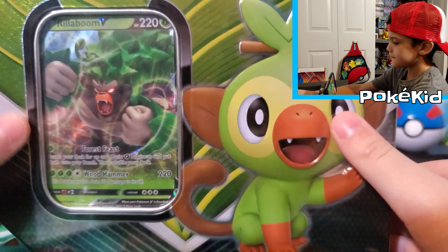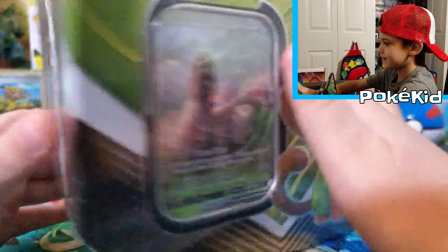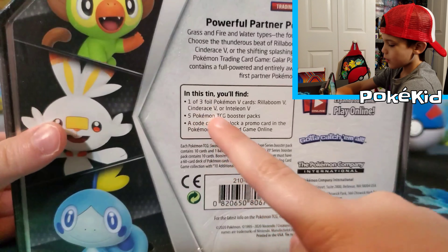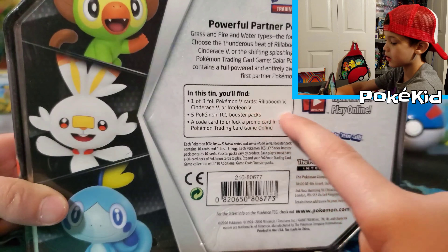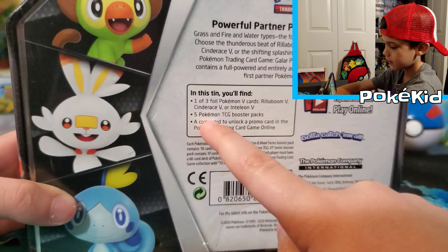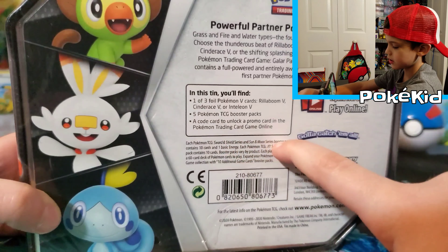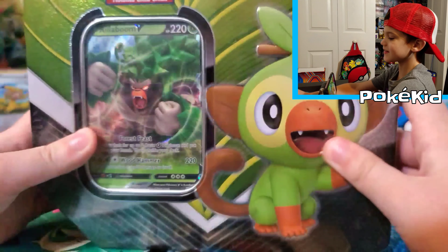Now I'm going to show you the front and back of the Grookey tin. Here's the front and here's the back. It says in this tin you'll find one of three foil promo V cards: Rillaboom V, Cinderace V, or Inteleon V. Five Pokemon TCG booster packs, a code card to unlock the promo card, and the Pokemon trading card game online. Now let's open it up and see what's inside.